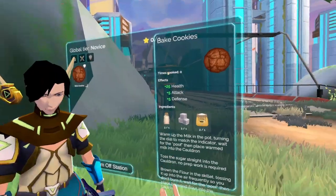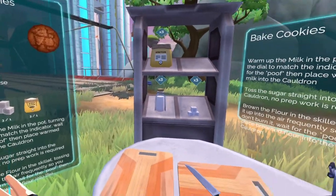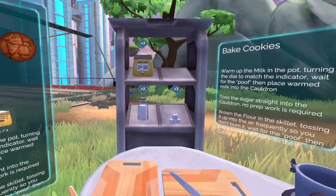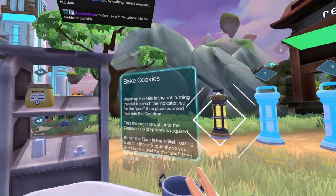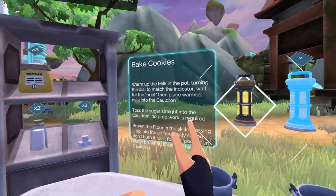So I need... wait, is that sugar? Three salt. No, it takes one salt, one sugar, one flour. So I guess I put those into one of my pots. Debate cookies: warm up the milk in the pot, turning the dial to match the indicator, wait for the poof, then place the warm milk in the cauldron.